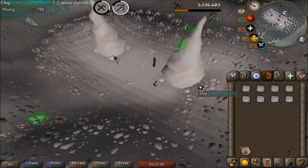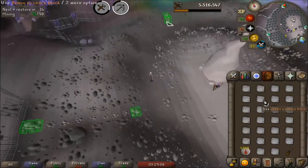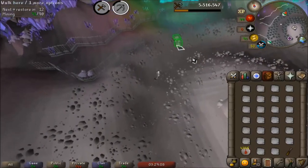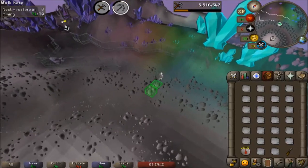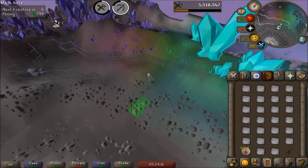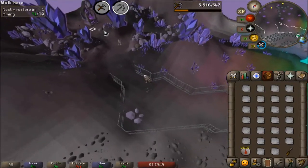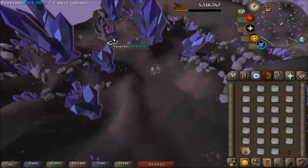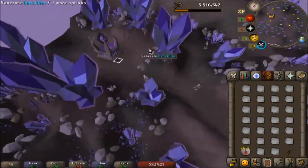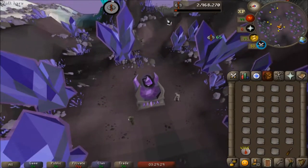Higher level means the stone depletes less. Now I've got a full inventory of dense essence blocks, so I run to the northern agility shortcut and I click all the way over here. We're going to click on this altar thing to venerate our dense essence blocks into dark essence blocks, as they're called. Look at that — dark essence blocks.